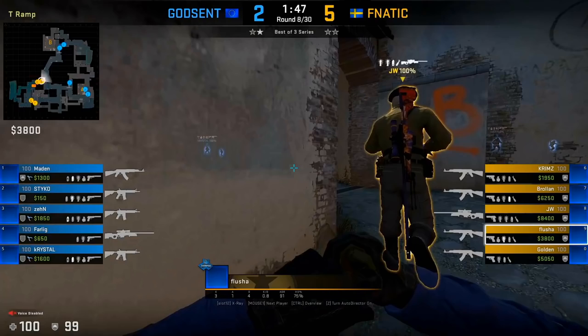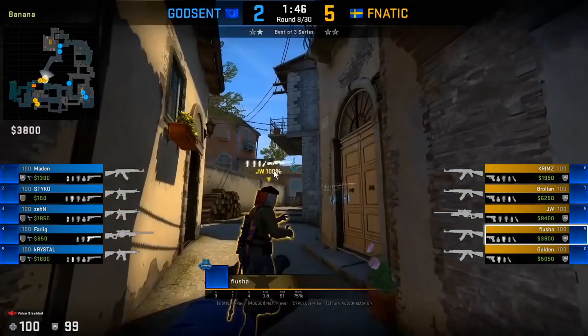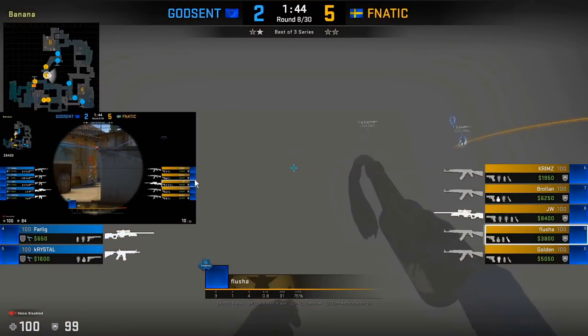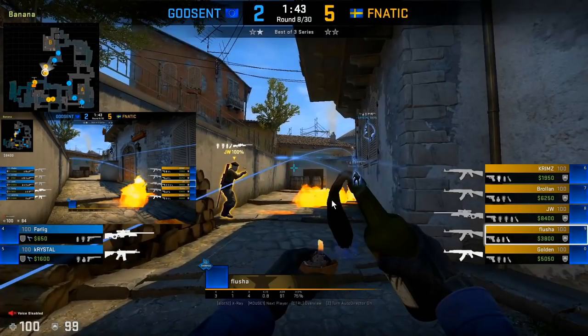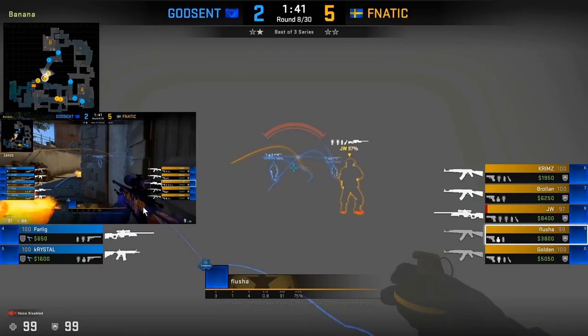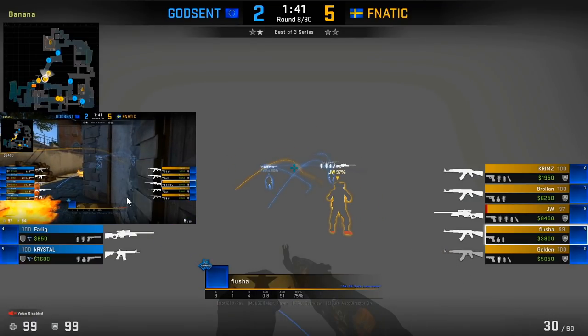What do you do when the CTs do full Banana control on you? JW is going for a B pick. Flusha notices the deep smoke from the CTs as well as the first Molotov — his response is to throw a Molotov back to push the CTs away. When he notices the second Molotov, he knows for sure this is going to be B control, so he starts falling back, and JW falls back towards the cubby as well.